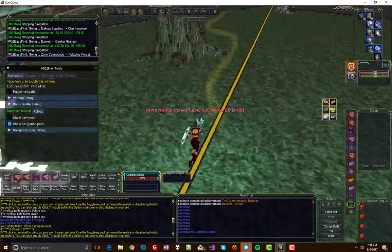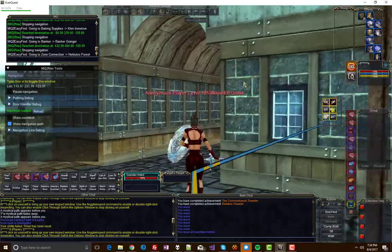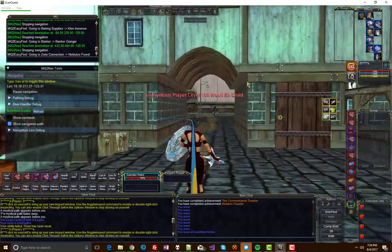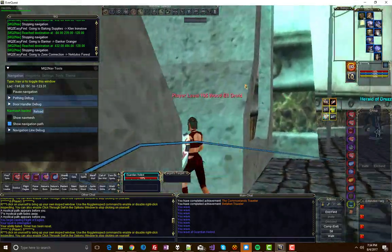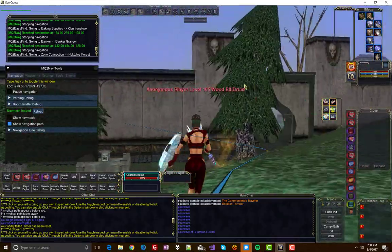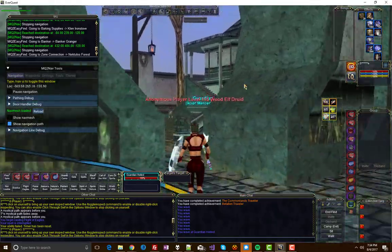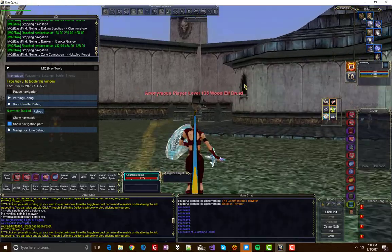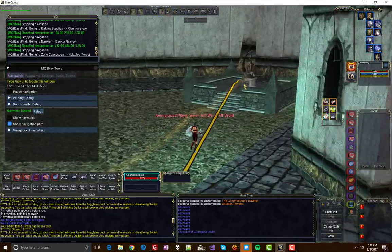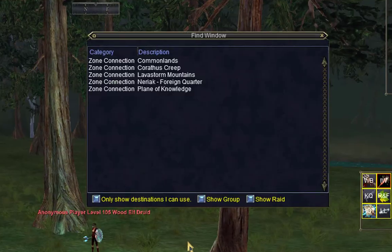And we're off. MQ2Nav, of course, is just really fun to watch. I like how it avoids every obstacle, narrow passageways. It's pretty much flawless. It's probably the most complex plugin we have. I'm going to take Ctrl here to click the zone line. Alright, I'm going to speed up the video a little bit here. My computer is not that fast. Let's try the CommonLands.